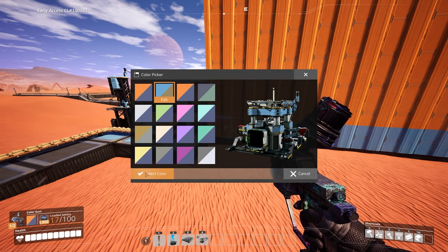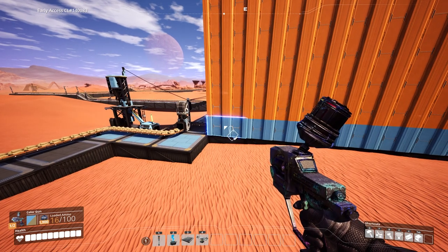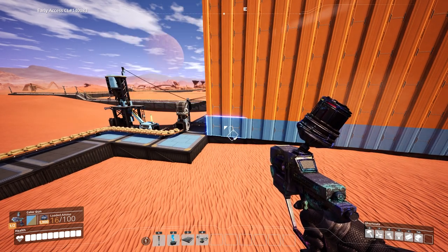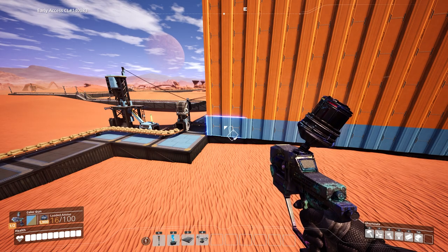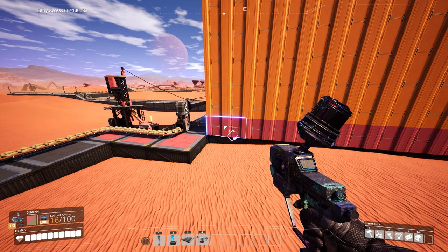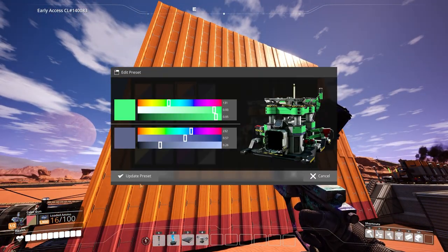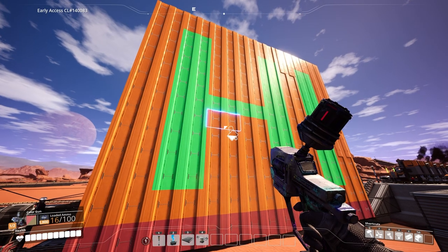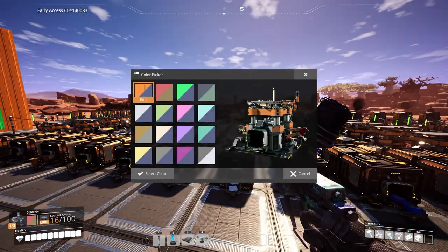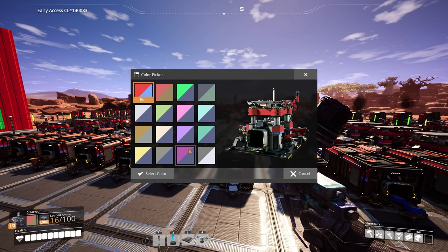Say I paint this wall blue. When I do this, the wall itself doesn't actually store the fact that it's blue — it stores the fact that it was painted to color slot 2. So if I go into the gun and change the color assigned to slot 2, all walls and buildings painted by slot 2 will update to the new color. By default, buildings are set to the first color slot, so if you update slot 1, you update the default color.